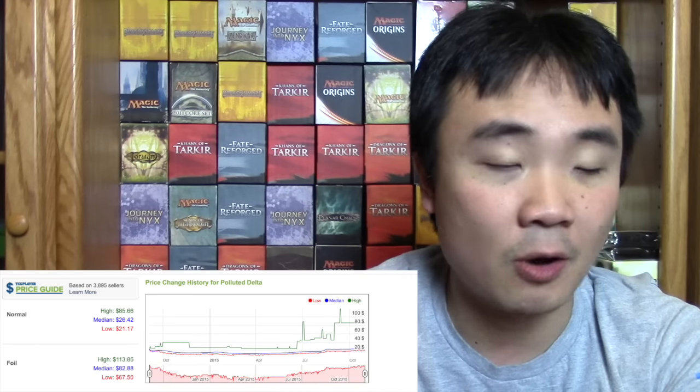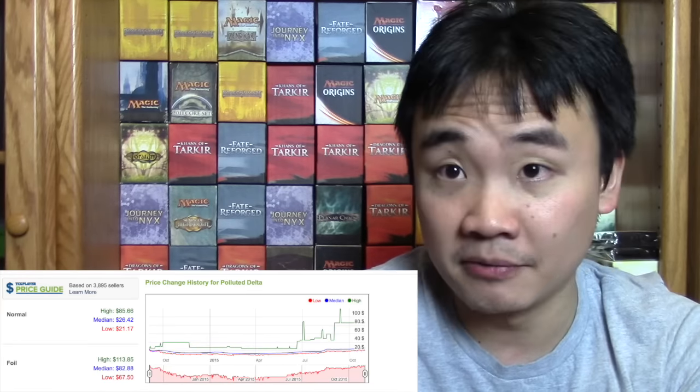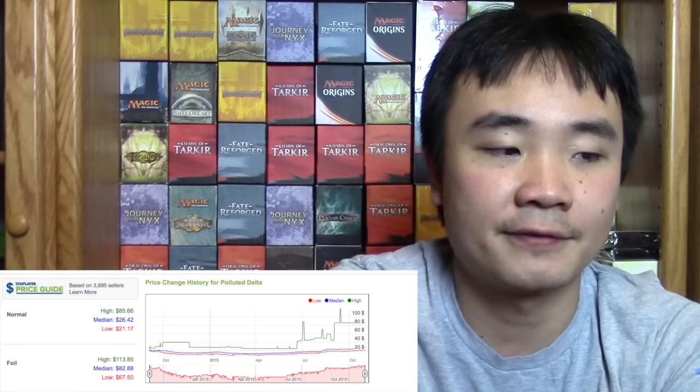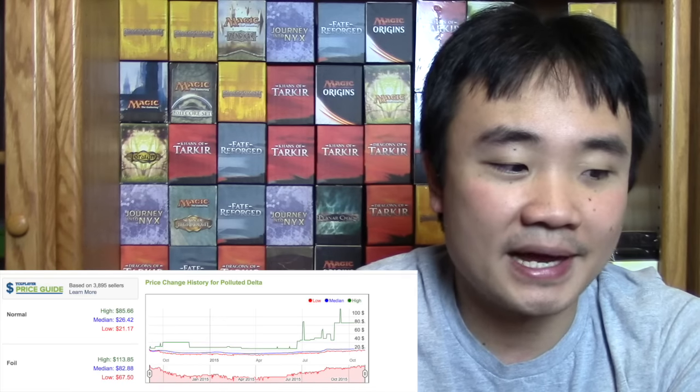But the reason Standard is so expensive always comes back to the mana base. When you look at Legacy, you've got Underground Seas, Volcanic Islands — it sucks, but you need a playset of most of them. In Modern, you have fast lands which have been reprinted, but then shock lands at $8 to $10 a piece. Misty Rainforest and Scalding Tarn have plummeted in price recently, but about a month ago they were still around $80 to $100. They spiked, people sold them, and now we're not going to see a reprint anytime soon — it would make no sense to see the enemy fetch lands in Innistrad.